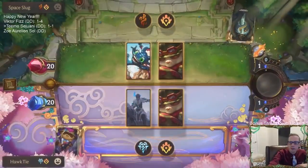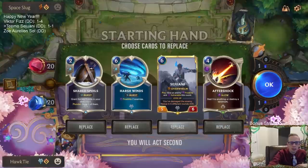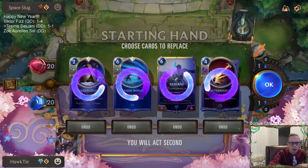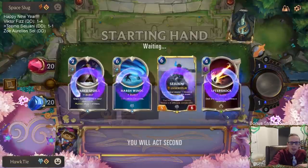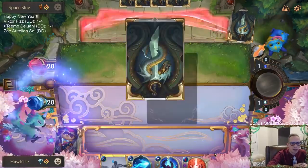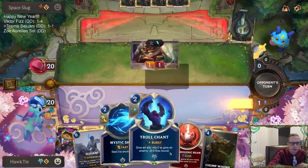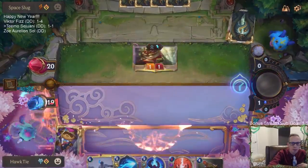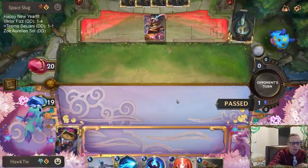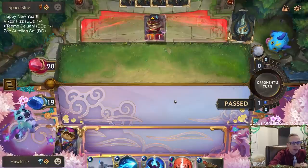Teemo Fizz - probably a deck that doesn't have Troll Chant. I think I mulligan all of these. I know Aftershock can kill these but it's really expensive at four mana. I'm going to take the hit and save Thermogenic Beam because it has a lot of potential. It's five Puff Caps - I think that's okay.